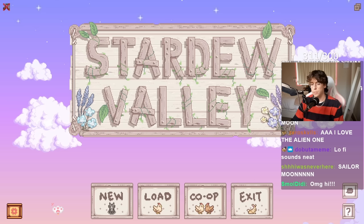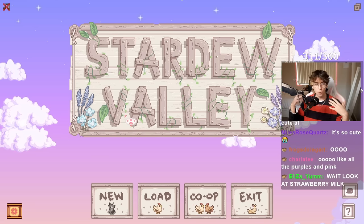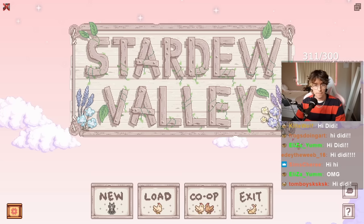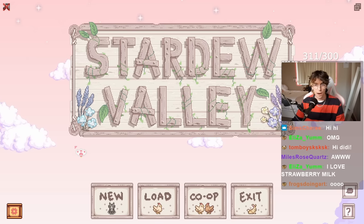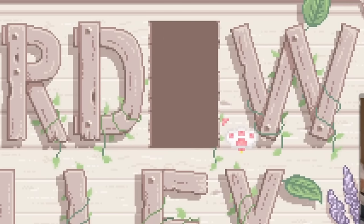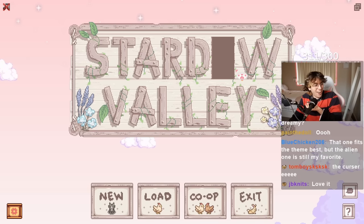Wait, what else have we got? Strawberry milk? This one might be my favorite — it works really well with the flowery interface. Can you still spam E? Click for the alien? Wait, the alien's cuter. That was so cute.